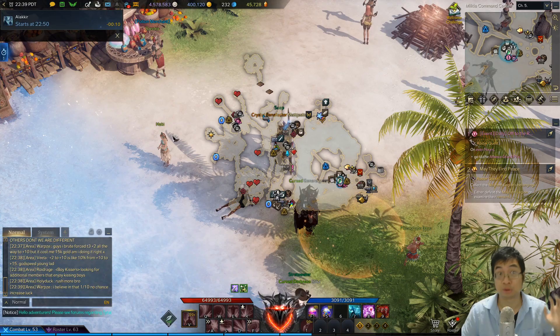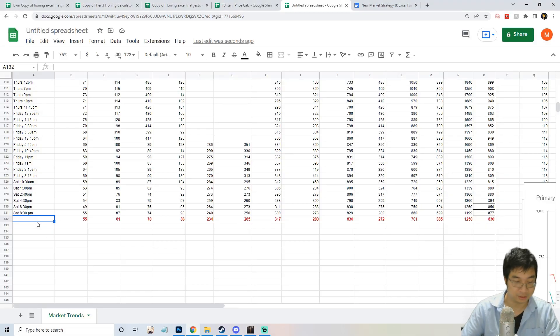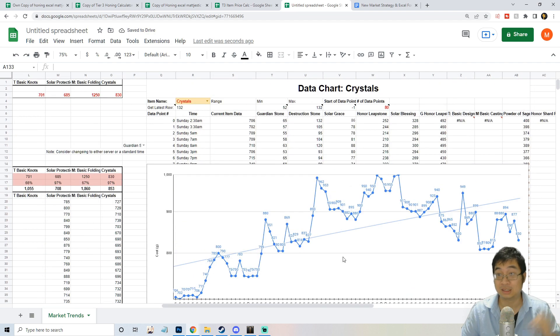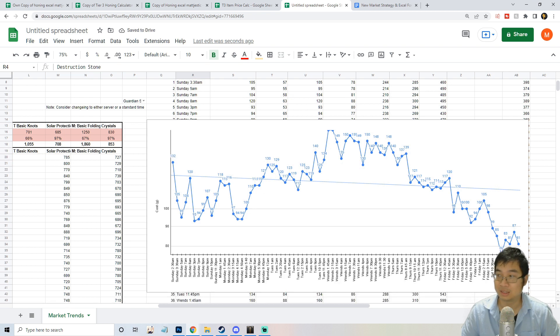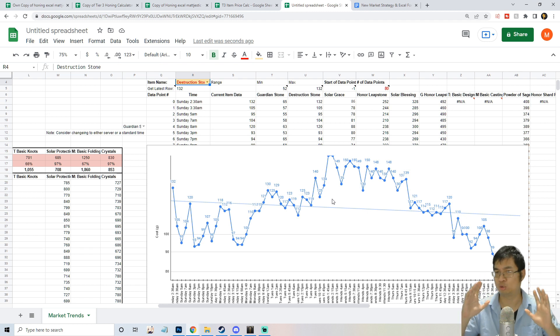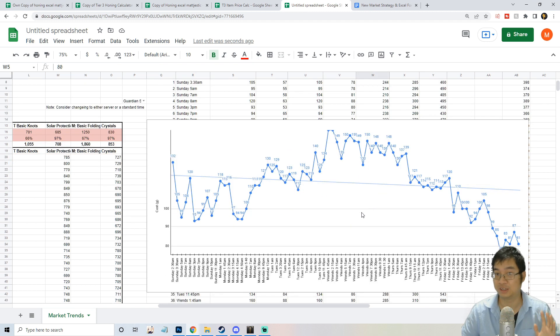Once you've entered today's latest data, make sure you also update your server time. Right now it's 10:40 PM Saturday, so I put Saturday 10:40. The reason I update the time is so the graph reflects this timestamp. Once you've collected enough data you can start to build your own price prediction. For the destruction stones, you can see the latest time I entered will be updated on the graph.